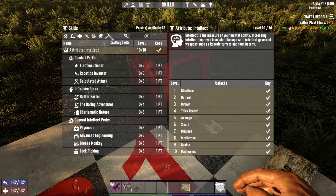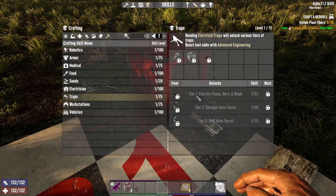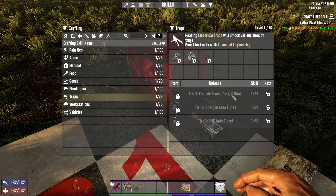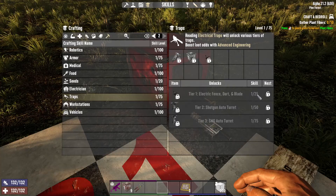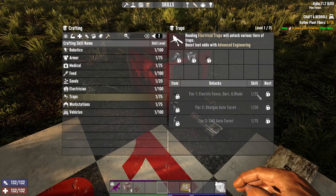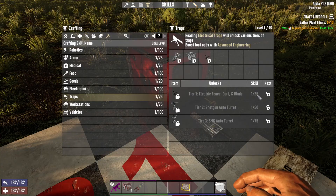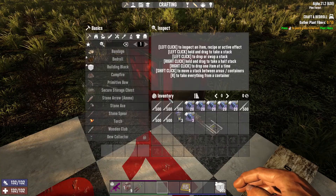If we go to our crafting skill books and go to traps, in the first section we have electric fences, darts, and blade traps. They require skill level 25, so you have to read those books that you find through looting to actually be able to craft them yourself. There are no schematics anymore where you simply find a dart trap schematic and automatically know how to make it.